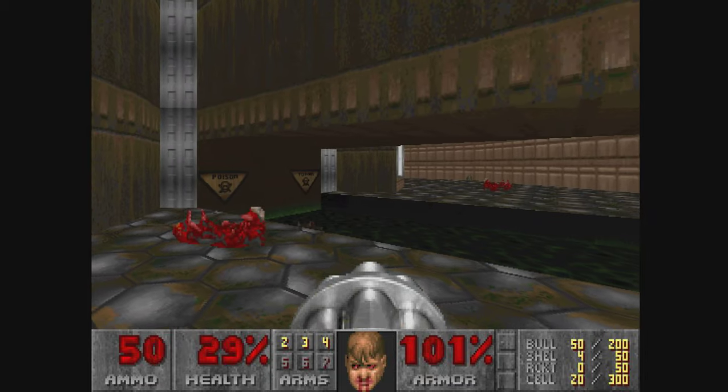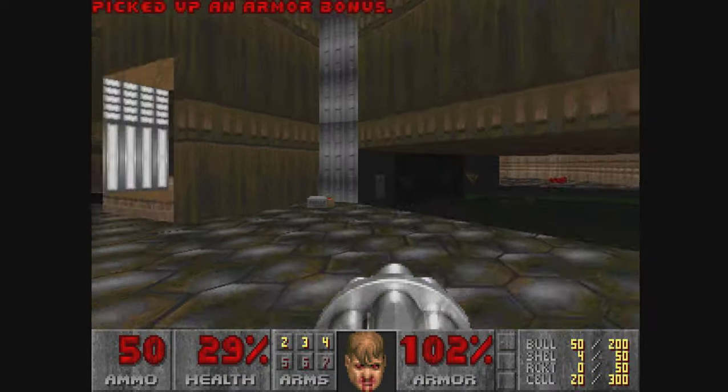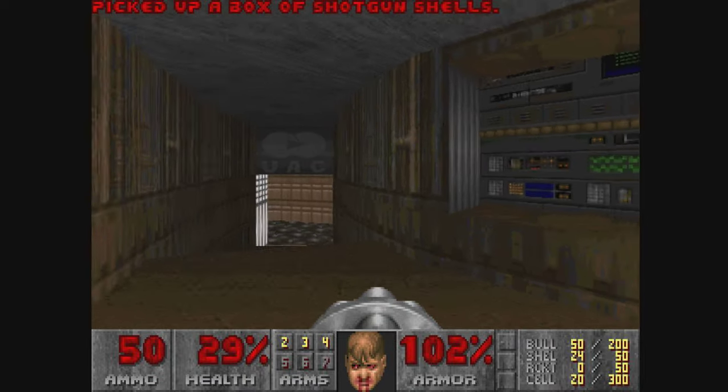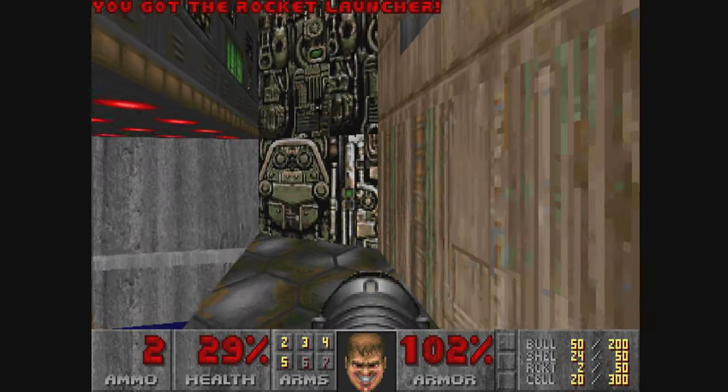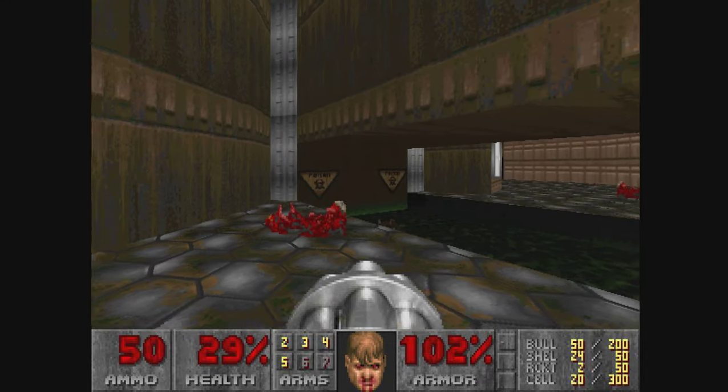That switch activates a secret. I did figure that out in my FDA, so I'm going to go ahead and do that again. But first I'm going to get the rocket launcher, which is almost a secret — a little jump down there. But no, that's not considered a secret.